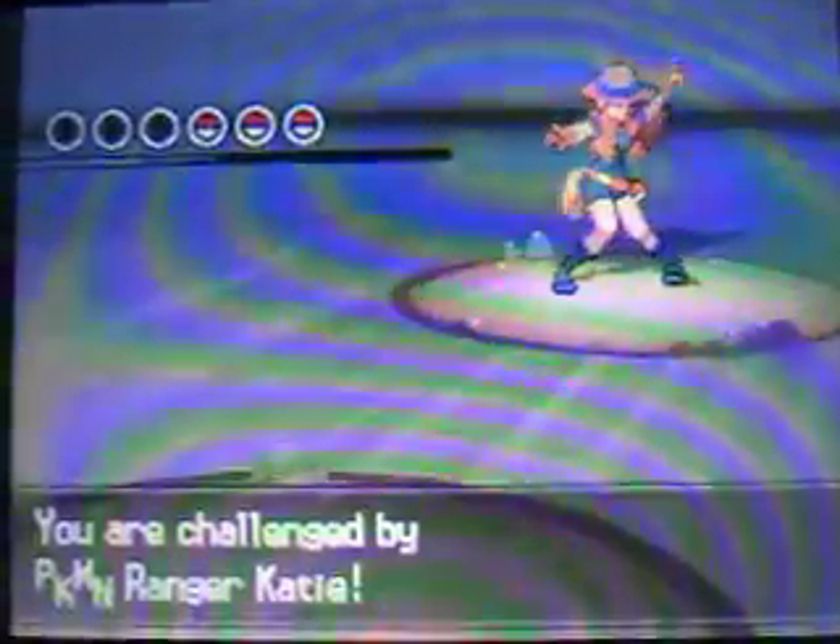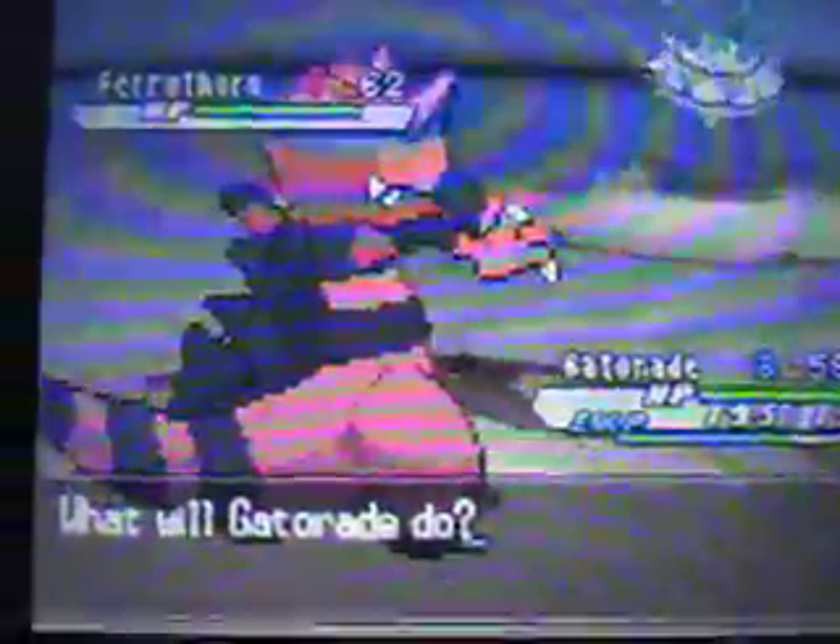We've got this Ferrothorn right here. I'm gonna switch out for this. Ferrothorn is really defensive - it's pretty much like Probopass, but it is really slow having only 20 base speed, and it's four times weak against fire type moves because of its grass and steel typing. So that's what you want to use against Ferrothorn.